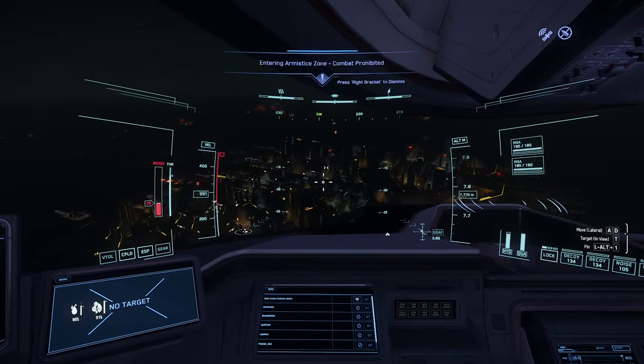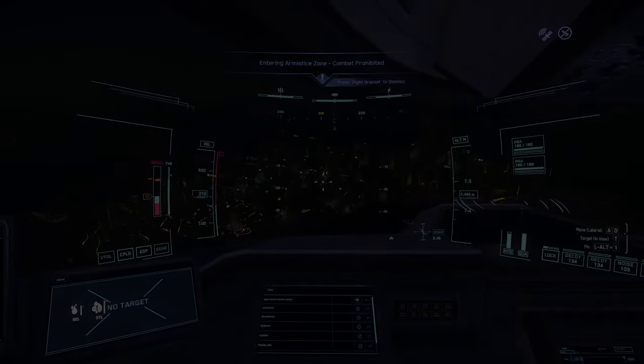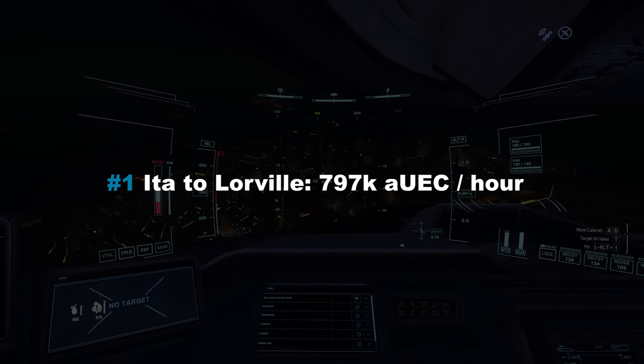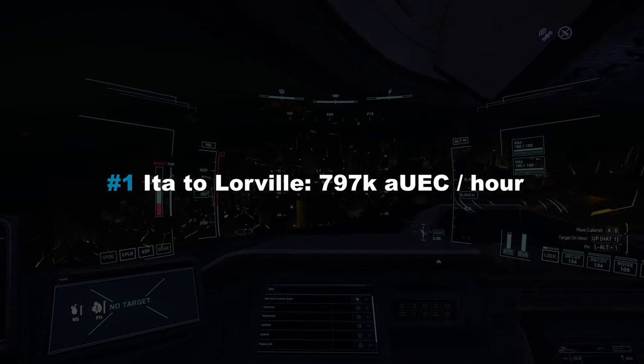So how does running barrel around Hurston compare? With a round trip time of around 22 minutes and a maximum profit of 292k AUEC with a full C2, this trade takes the current number one spot, averaging around 800k AUEC per hour.